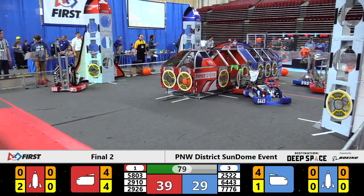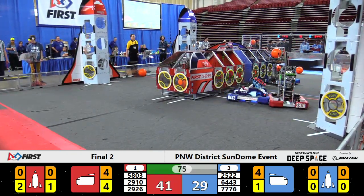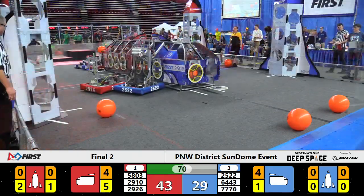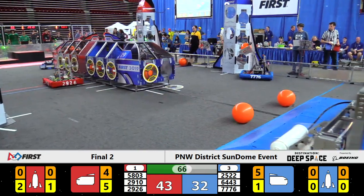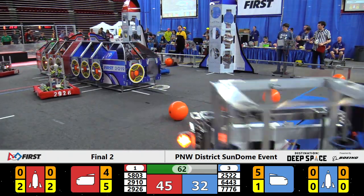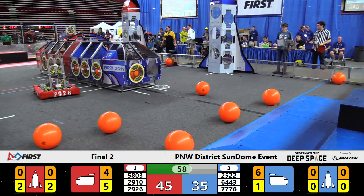Blue Alliance team Royal Robotics out of Bothell is bringing cargo into the Blue Alliance cargo ship. They can't quite get it to go though — they're going to have to deal with the defense of the RoboSparks. There's defense all around now. Aimbot over here on Blue looking at Jack and the Bot, trying to screw up these cycles. Jack and the Bot has to try three times to get that cargo to go in the tail end of the Red Alliance cargo ship, but it finally goes.